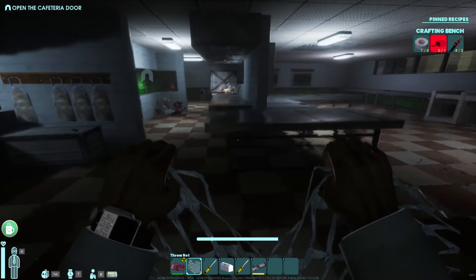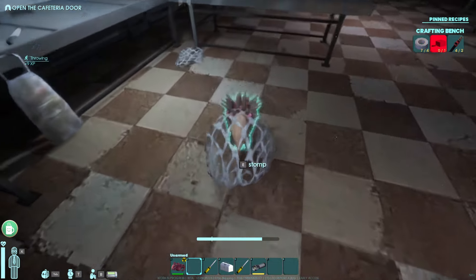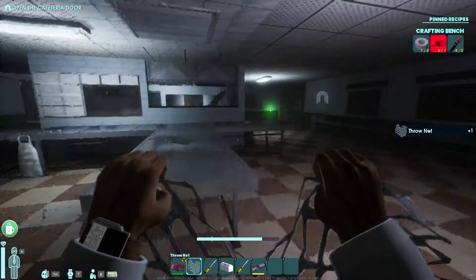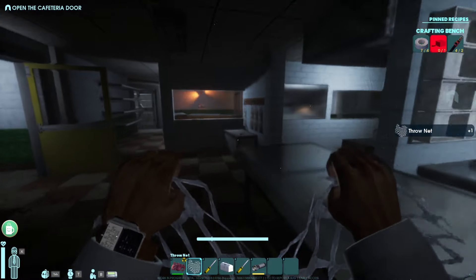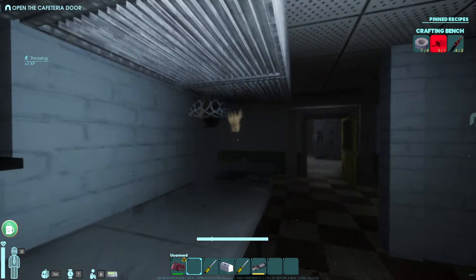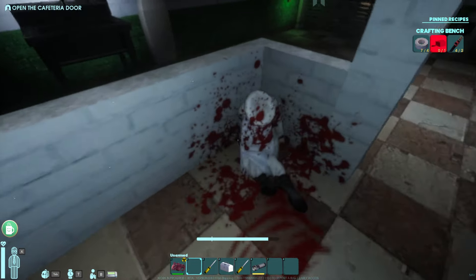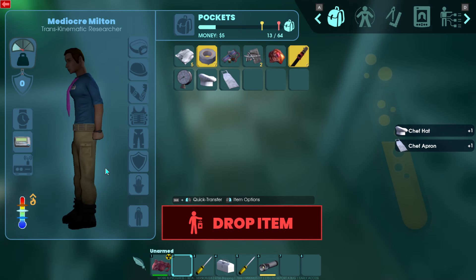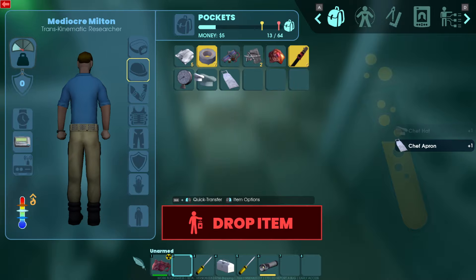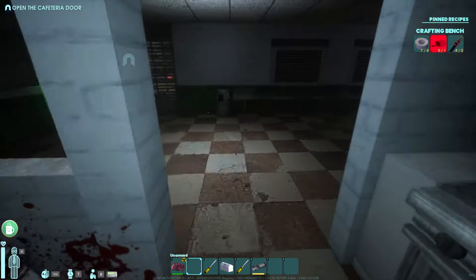So we're over here in the cafeteria. There should be a little creepy crawly guy around here somewhere — there he is. Got him that time, and we're going to stomp him. You'll find resources around the map — in this case I just found a chef's hat. It's not really giving me much protection, but you can find and craft armor, weapons, and things like that. Over here is the little office area, so let's go into the office area.